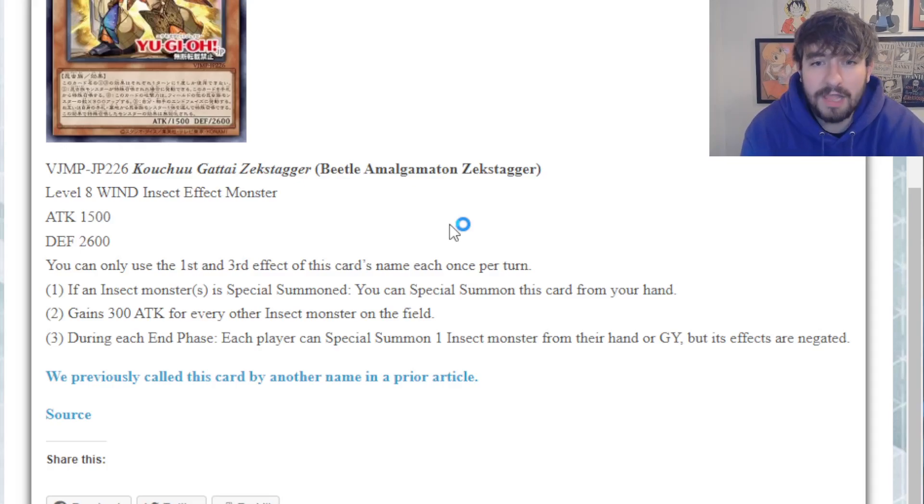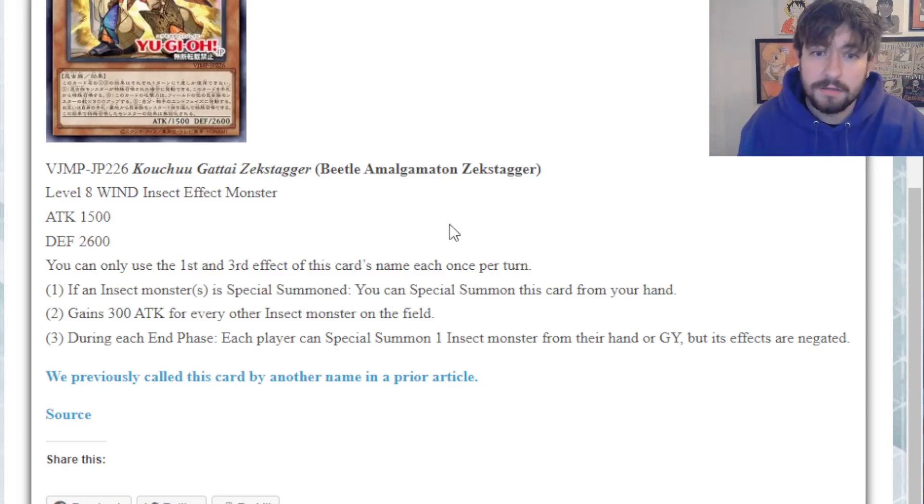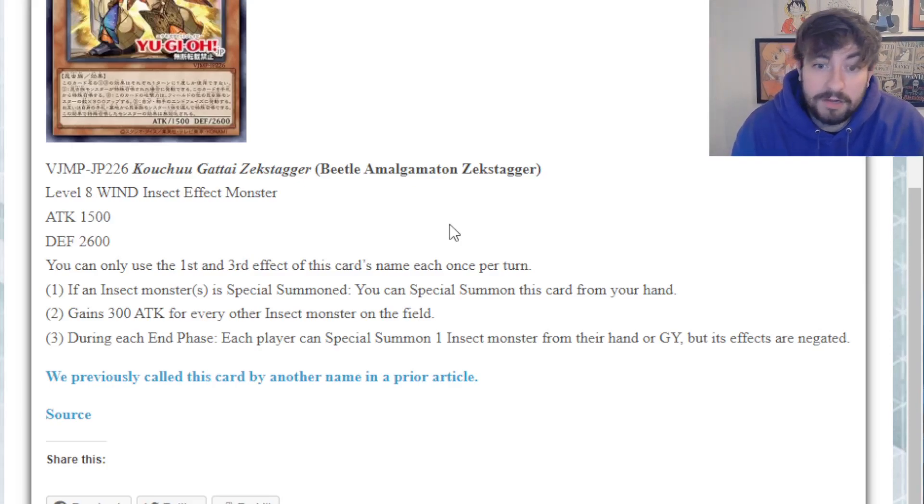That doesn't mean it's dead though. There are still options like a Goki you might have gone through, or a Resonance that you didn't banish but still sent to grave - just to get it back on field so that the next time it leaves, it gets you another resource. Maybe even throw Retaliating C in there as well, another card normally played in the B-Trooper or insect deck. When it leaves the field, it searches a Level 4 Earth Insect with less than 1500 attack. But honestly, you'd rather be using this card as material for synchro or link summons. You don't really want to end on this on the field - it's kind of mediocre. All in all, it's a fine extender, but it's not changing the game here.